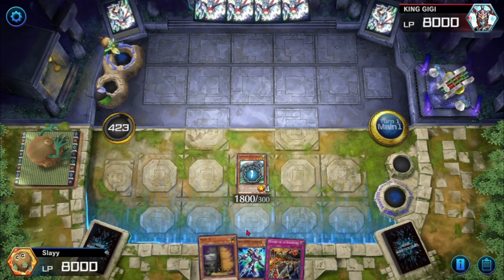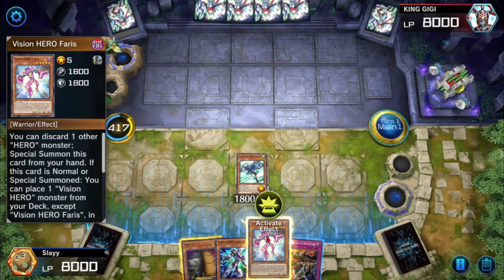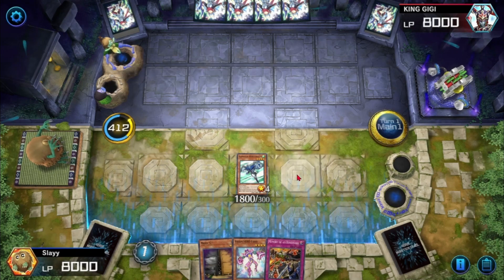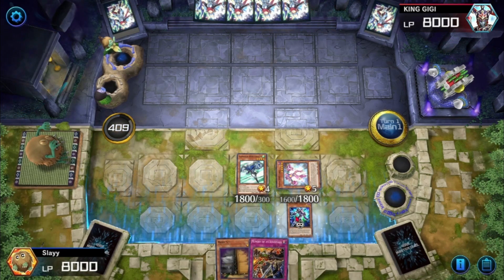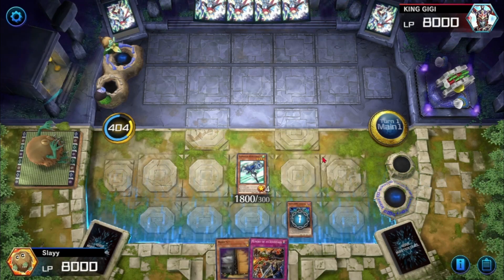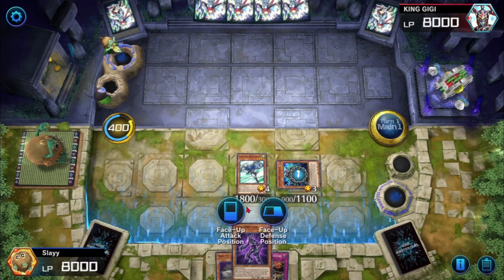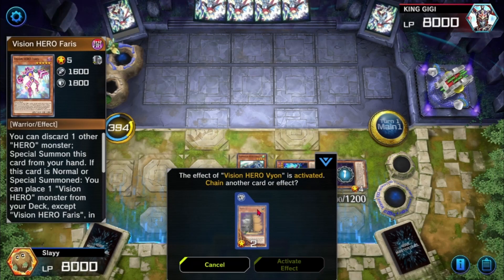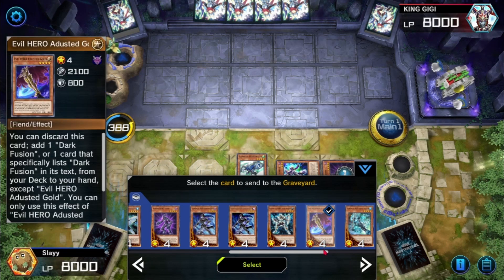We summon Stratos and activate his second ability to get one hero card — Vision Hero Faris, I think that's how you pronounce it. Next we activate his effect. If you guys want to know the whole deck, I am going to be changing stuff around in the future but I don't know what yet. If you want to see exactly what cards I have in here, let me know and I'll make a full video explaining in more detail.